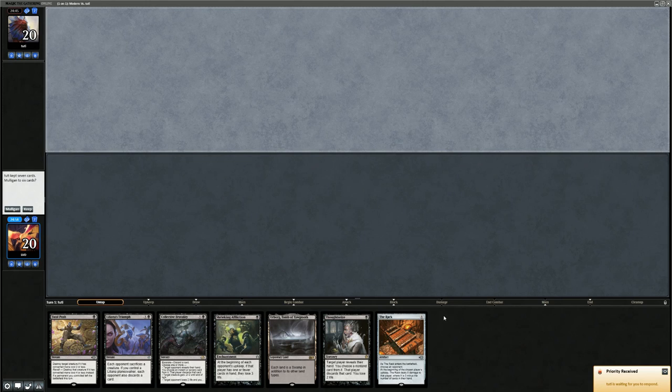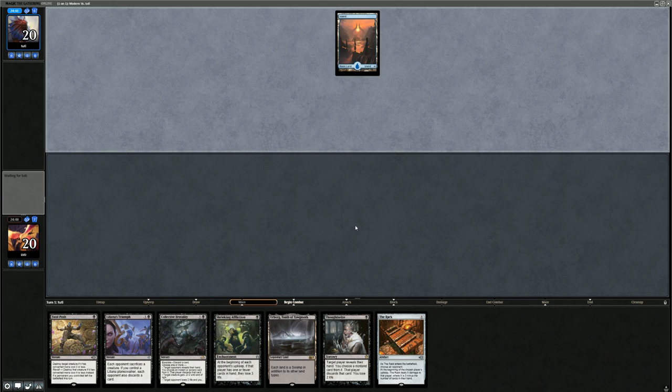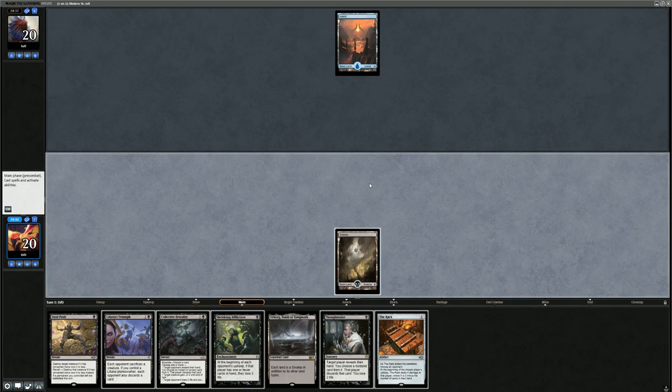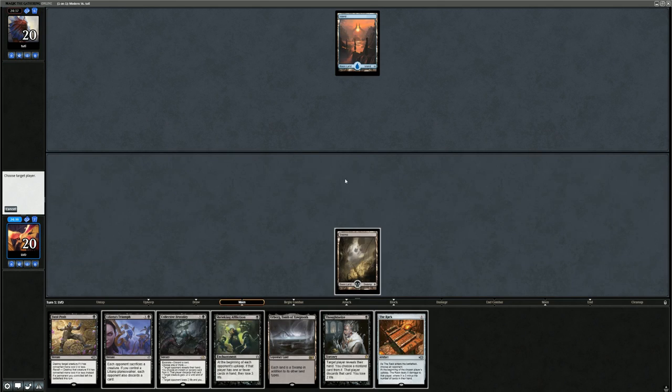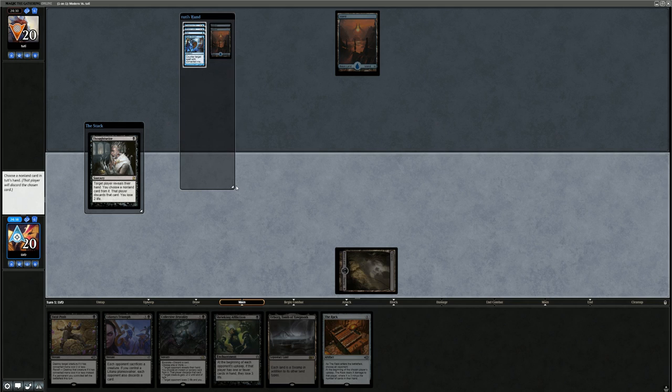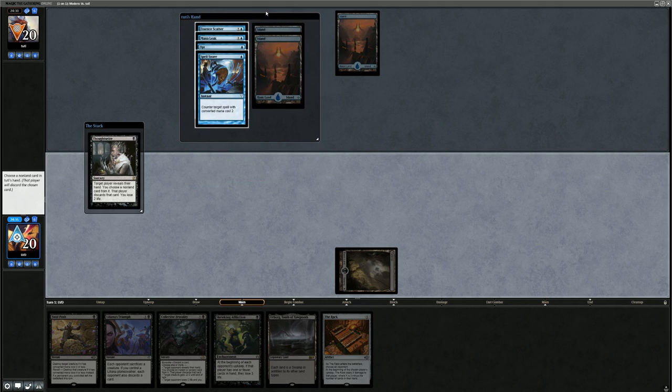We're on the draw. We have a Thoughtseize, a Fatal Push, a Rack, and an Affliction — only one land, but I think we can keep since we're on the draw. We'll lead with a Swamp over Urborg in case it helps them out, then lead with the Thoughtseize. They have Opt, Mana Leak, Spell Snare, and Aether Gust — so they seem to be a Mono Blue deck, maybe a Delver deck featuring the new triple-blue instant.